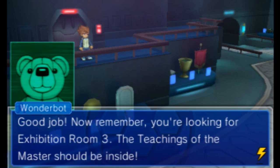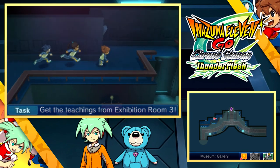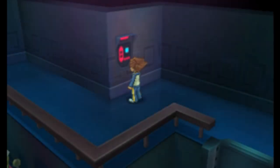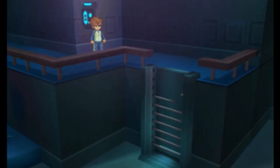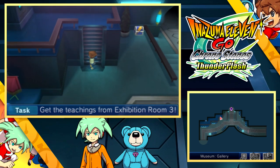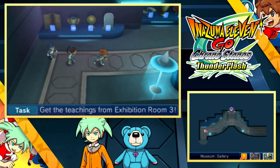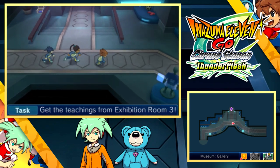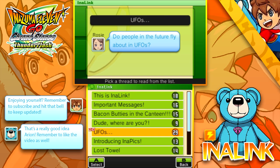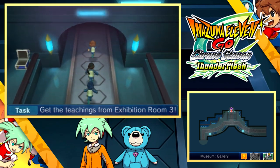Now remember, you're looking for exhibition room 3 — the teachings of the master should be inside. This is a football museum we're in specifically. You can't jump down this gap, but there's no point when you can just press a button and create another ladder. We want to go inside that central area. There are no photos you can take here since this is not an area you can easily return to once we've finished our business.